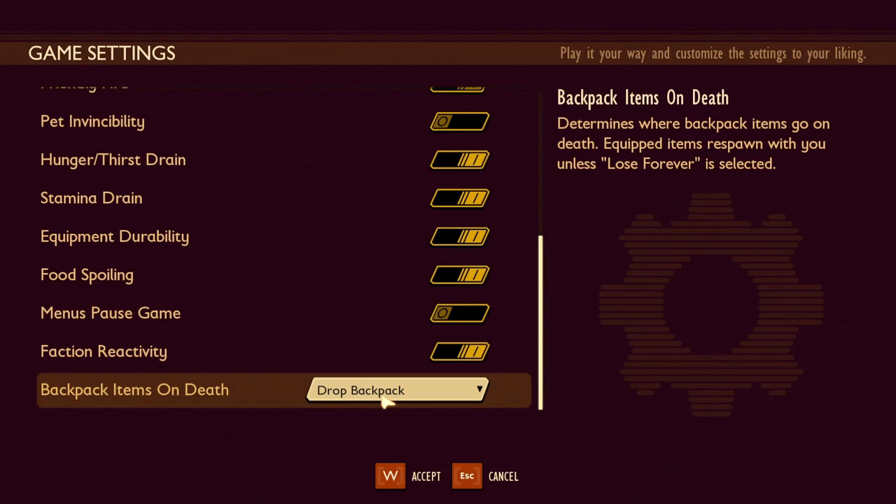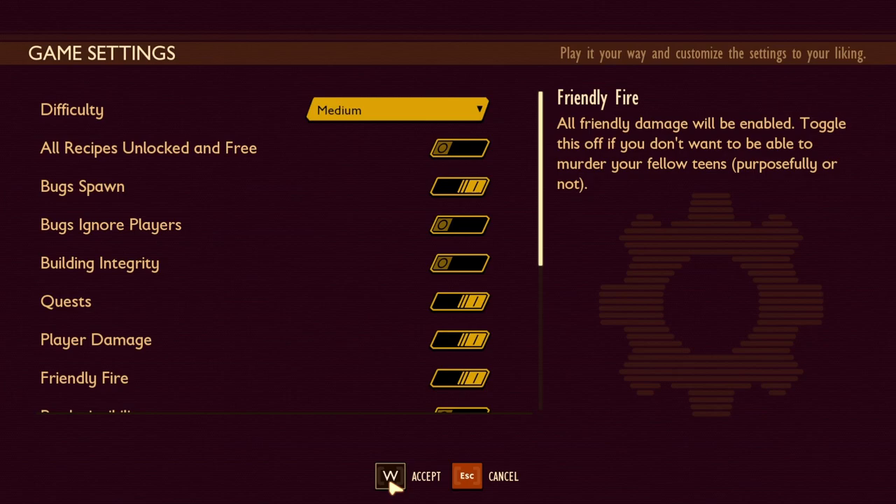Also at the bottom, Backpack Items on Death — if you click this dropdown menu, you have three options: drop the backpack on the ground when you die; the backpack respawns with you when you die; or if you select Lose Forever, when you die your backpack is deleted from the game with everything inside it and you do not get anything back when you respawn.